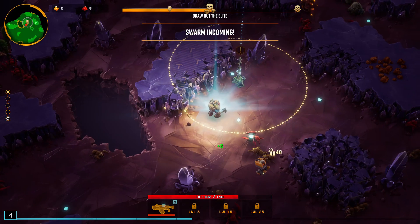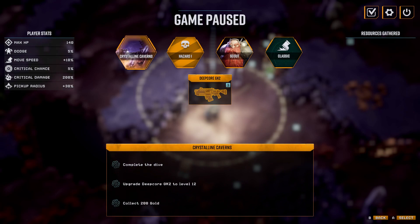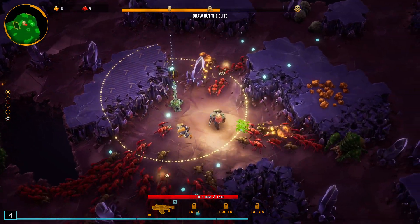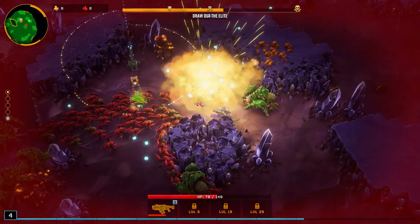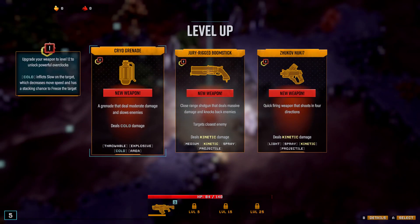Increase weapon level by one — I just became a better dwarf! The more of these enemies I kill, the more I fill up — or drain — that thing at the bottom.